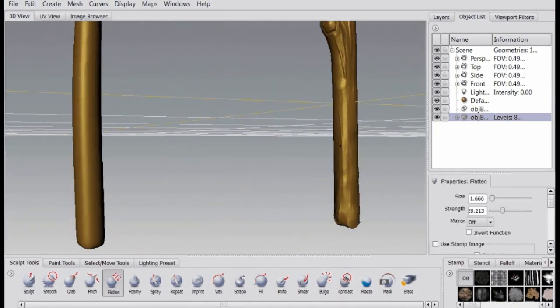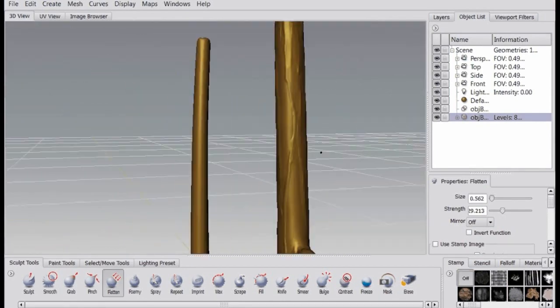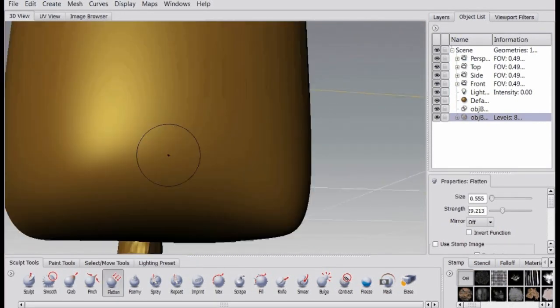Often when I'm doing a lot of simple assets, I like to sculpt a few at a time. It speeds up the import and export processes quite a lot.